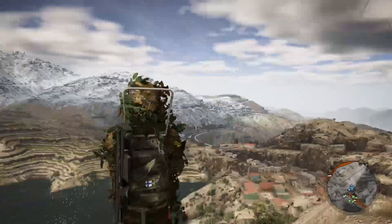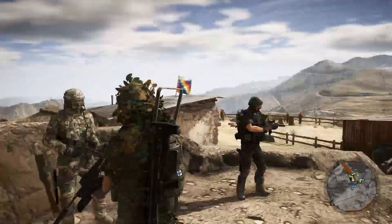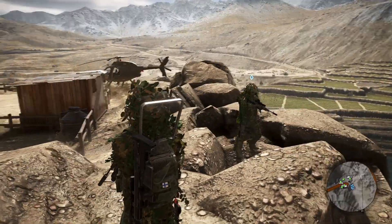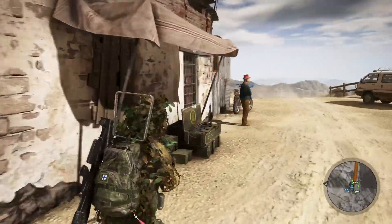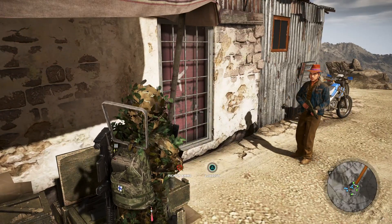Hi there guys, I'm Ville and this is Ghost Recon Wildlands. Today I'm gonna show you guys how to do another trophy challenge, and this one is called 'pull' — shoot a chopper out of the air with a mortar strike.